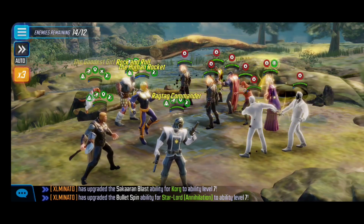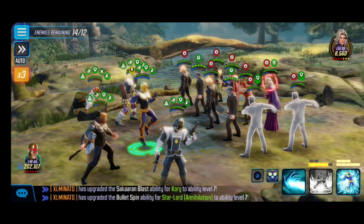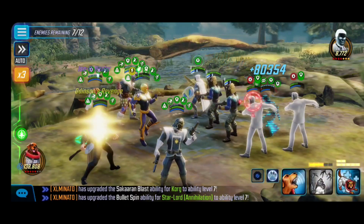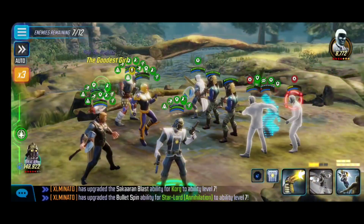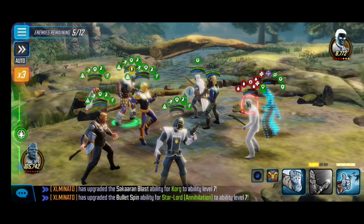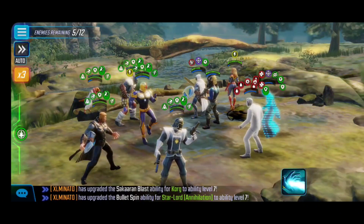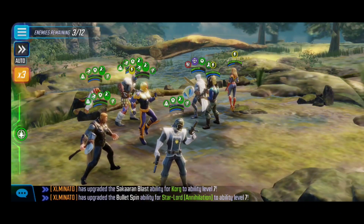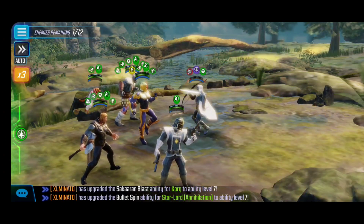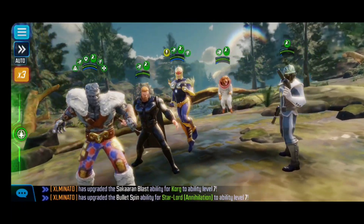I can for sure see this one being very problematic. Thankfully we have offense downs coming from our passives. Nova activating his ultimate right away to blast everything in the beginning is great value. Mr. Negative is definitely going to give issues later — focus on him. Taskmaster is also something to be mindful of. I'm lucky these guys are just super overpowered right now because this is so much weaker than our team — but you can see the scaling difference.